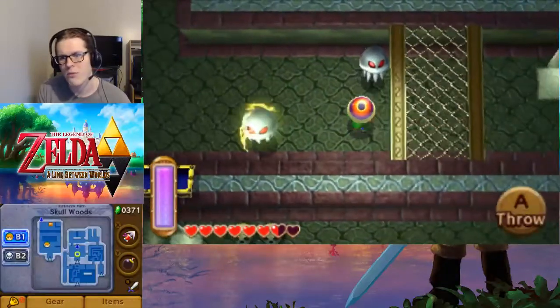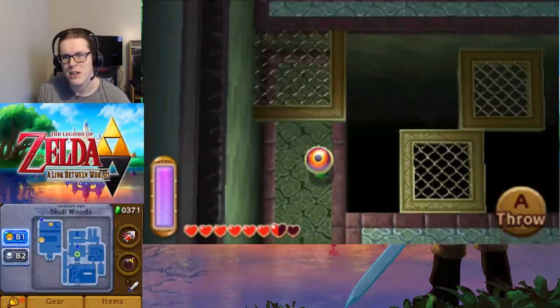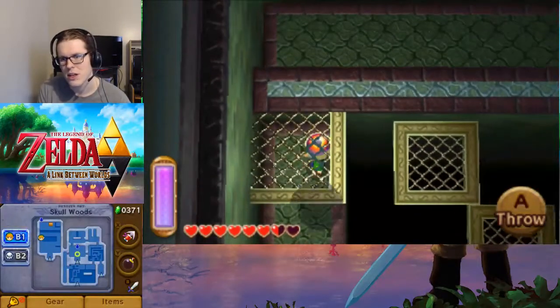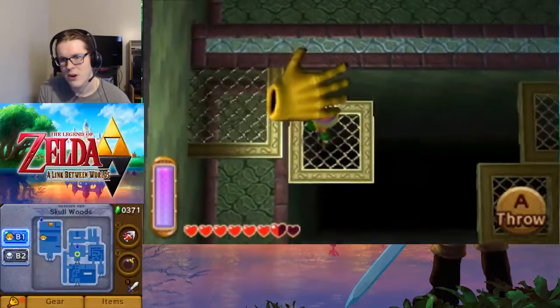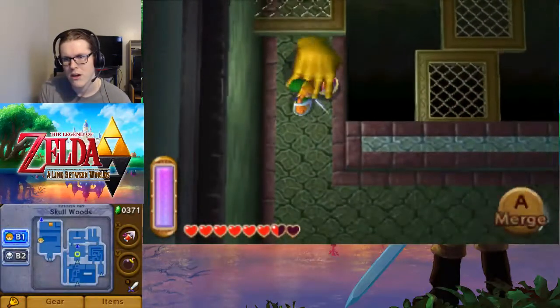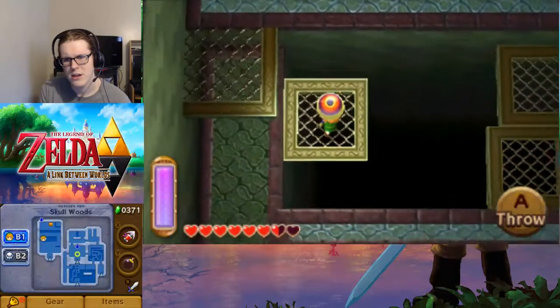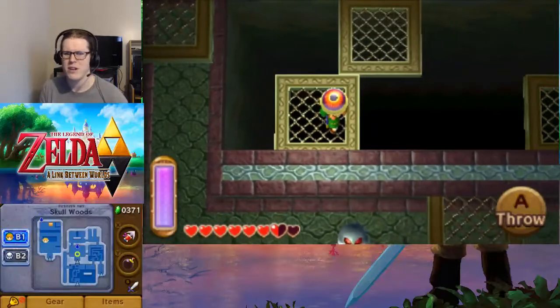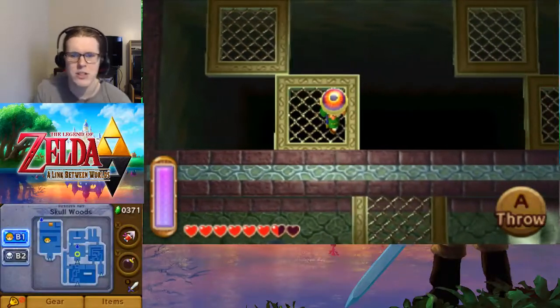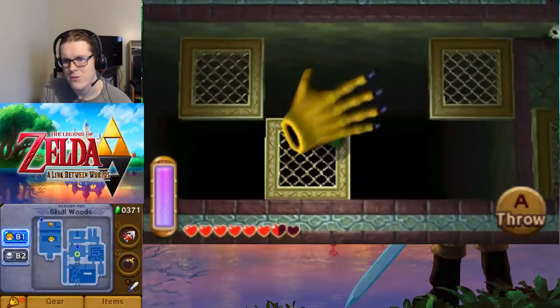Good morning everyone, and welcome back to The Legend of Zelda: A Link Between Worlds. In the last part, we did about half of Skull Woods. We are on our way to get the boss key for Skull Woods right now.